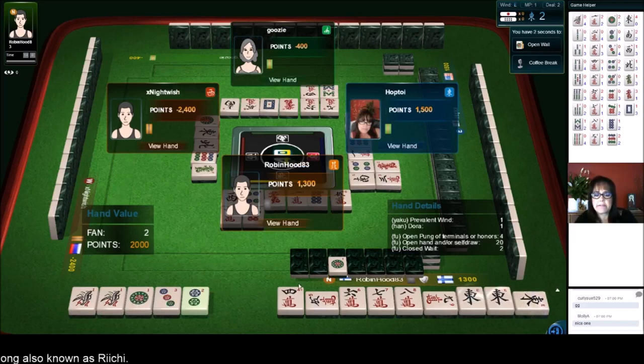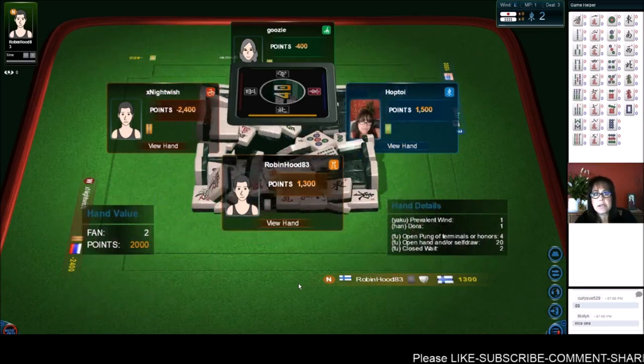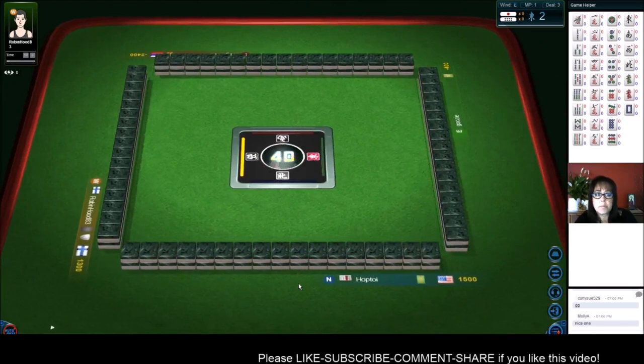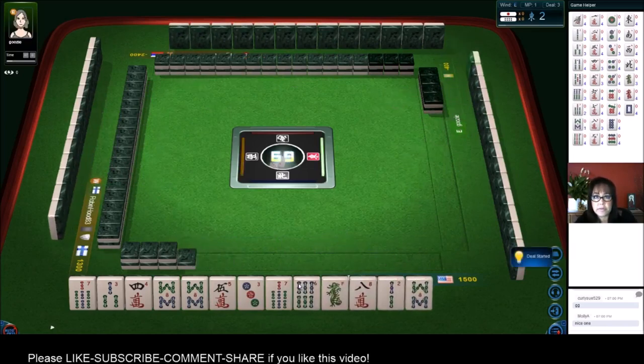I kind of thought they were playing a half flush. They got Yakuhai alone, also known as prevailing wind or Yakuhai. Yakuhai is a valued honor, whether it's a pon of dragons or a pon of your seat wind, or a pon of the wind of the round, or prevalent wind. It's kind of synonymous.